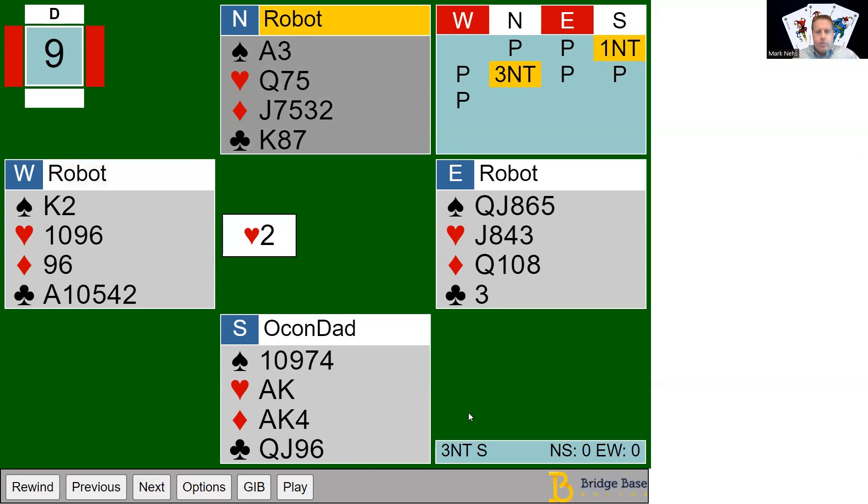Taking a look at what we have — we want to see where we have more than they do, and whether we have stoppers in all the suits. In hearts we have three stoppers, but they have many more hearts than we do, so we basically want to leave hearts alone. Clubs we have seven total, but diamonds we actually have eight, so that's what I decided to work on first.